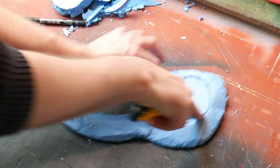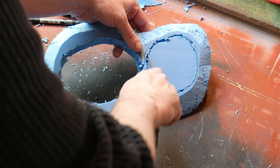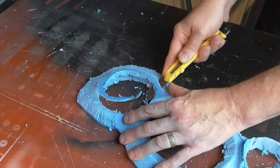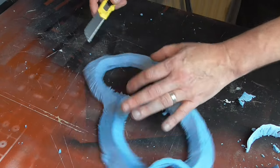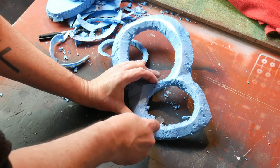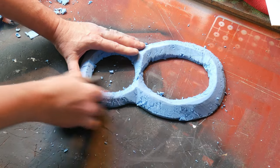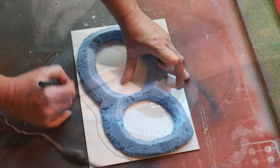Once I had the outer shape carved, I cut out two centre circles — I wanted this to be two overlapping craters, though you could easily make yours just one. It doesn't matter if the cut is rough as long as you get the centre out. Then with the holes cut, I shaped the interior of the crater using the same technique — cutting at an angle to create a slope falling away to the centre. With the basic shape finished, I used sandpaper to smooth down the edges, both exterior and interior, to remove roughness and any loose foam pieces.